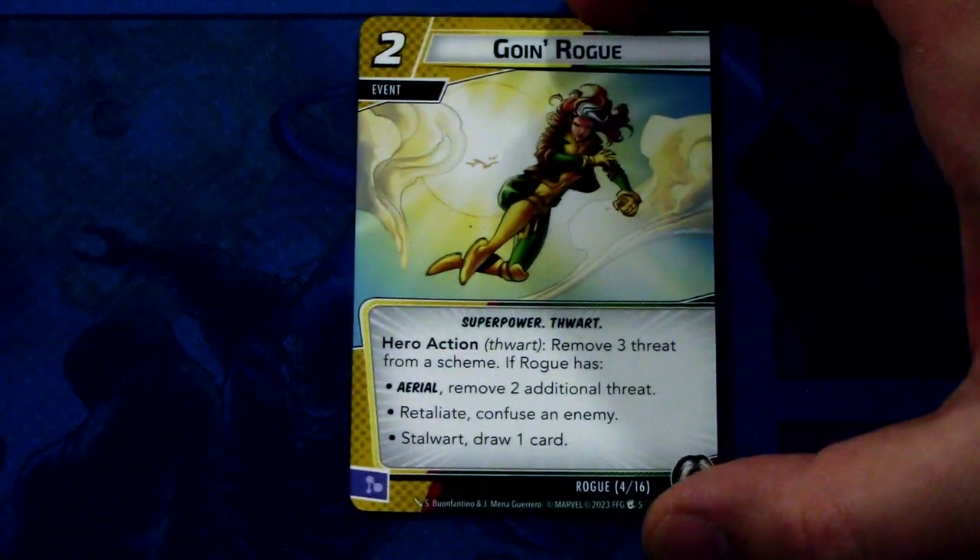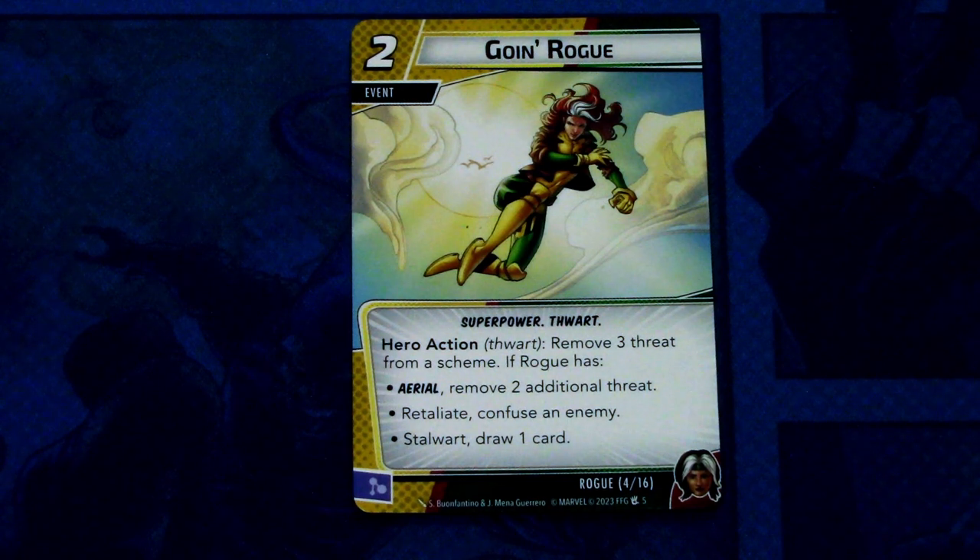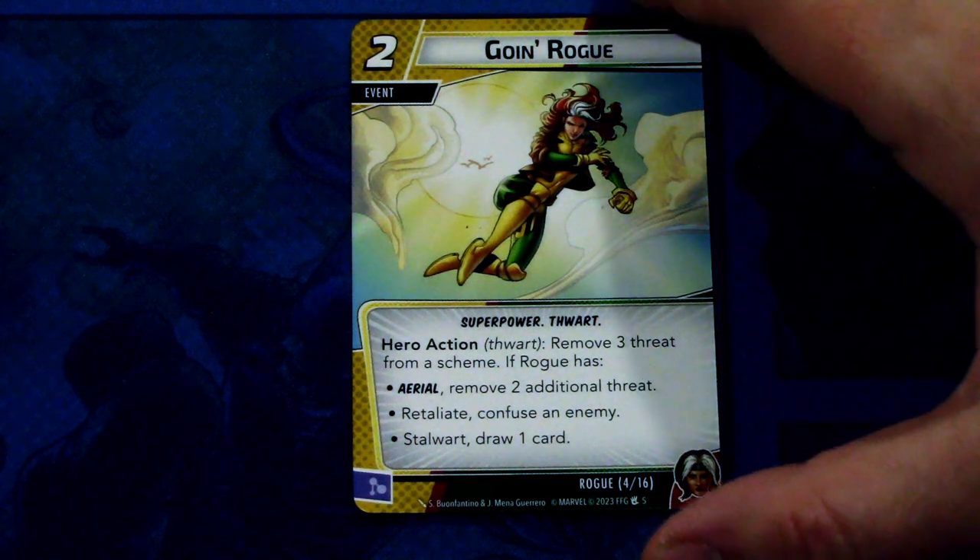Then we have Going Rogue, and there are three copies of this in the deck. Going Rogue is a two-cost event with the Superpower and thwart traits. Hero action — thwart: remove three threat from a scheme. If Rogue has aerial, remove two additional threat. Retaliate: confuse an enemy. Stalwart: draw one card. This can be committed as a mental resource. Again, it keys off where the Touch is attached to give different abilities. That seems like a good mechanic.